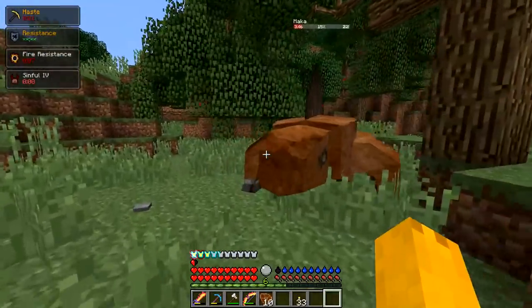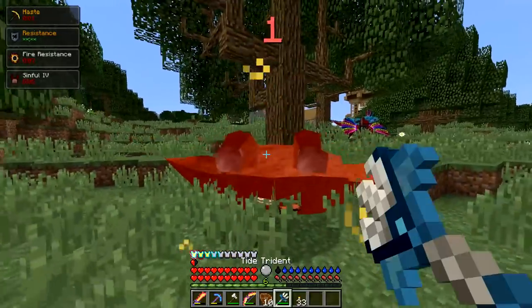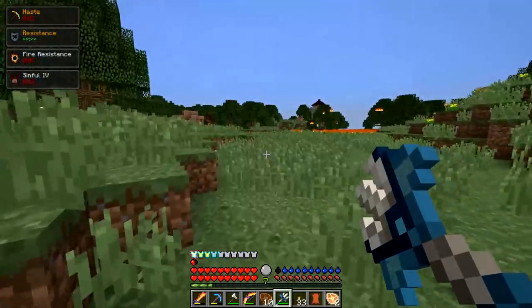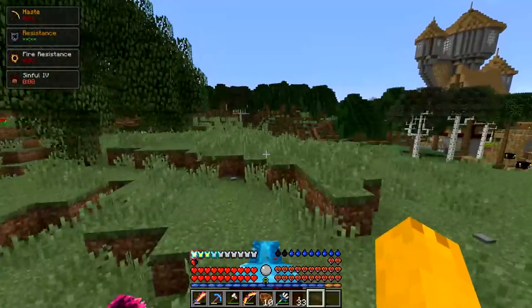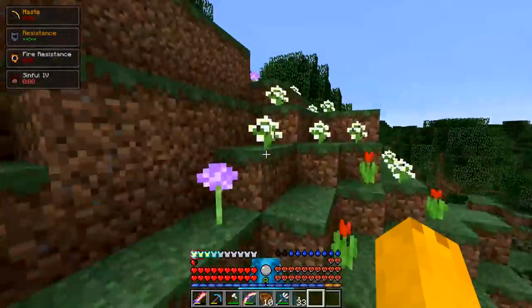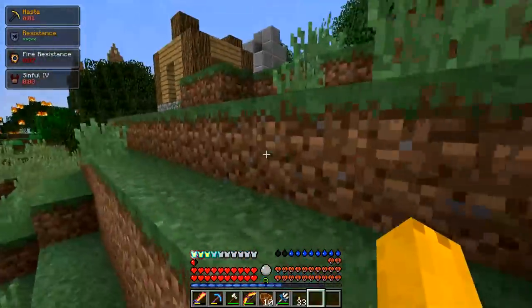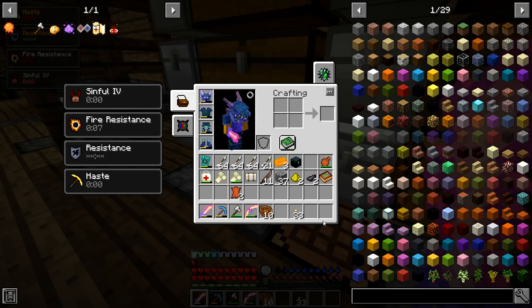So it does 18 damage max, unless I didn't charge it fully. The actual melee damage does pretty much none. This dude's giving me the wiki description for the Loyalty enchantment — we're playing in 1.12. Is there a trident in 1.12? No, I don't think so, unless Ice and Fire itself adds in a Loyalty enchantment. Yeah, I knew it wasn't in this version.